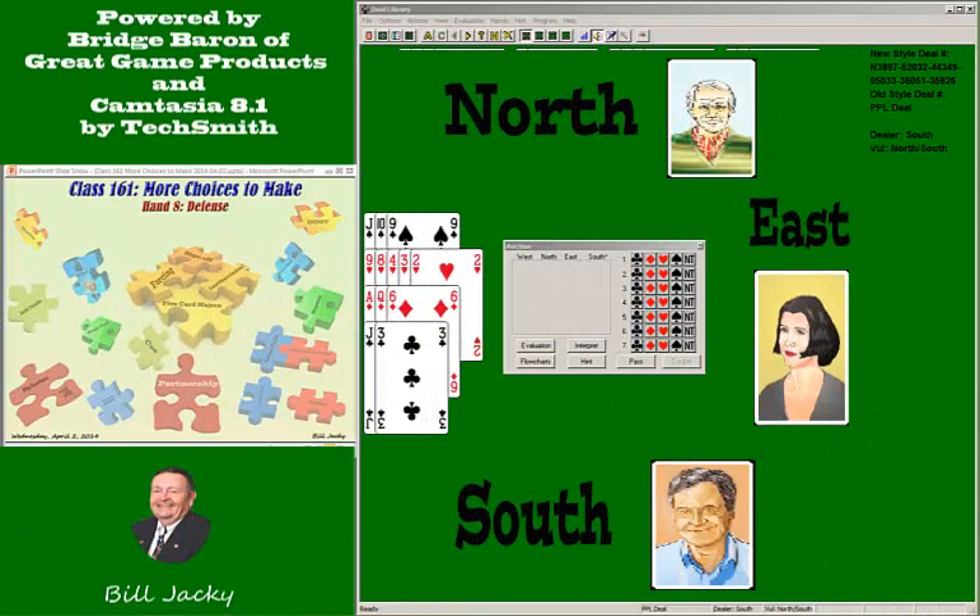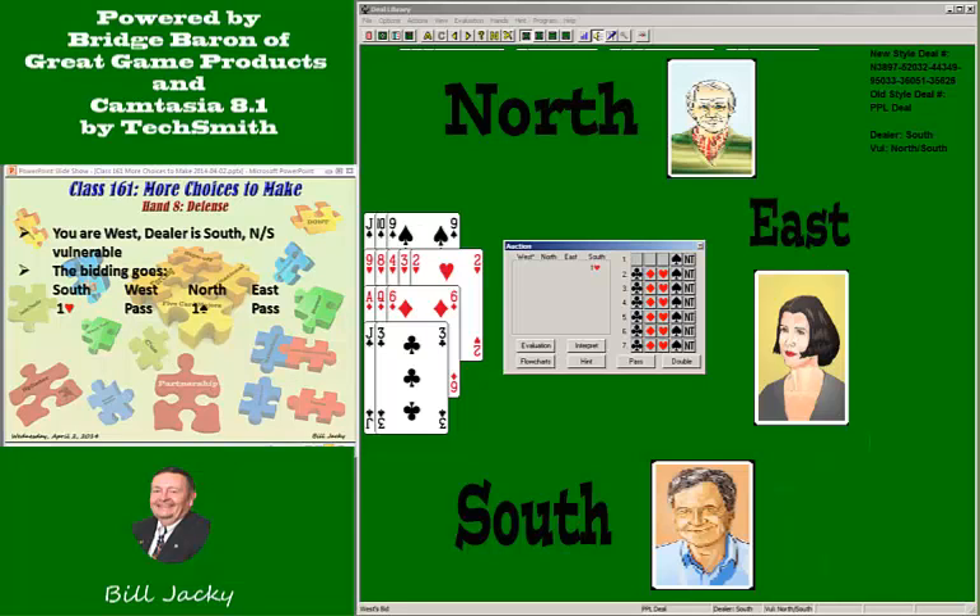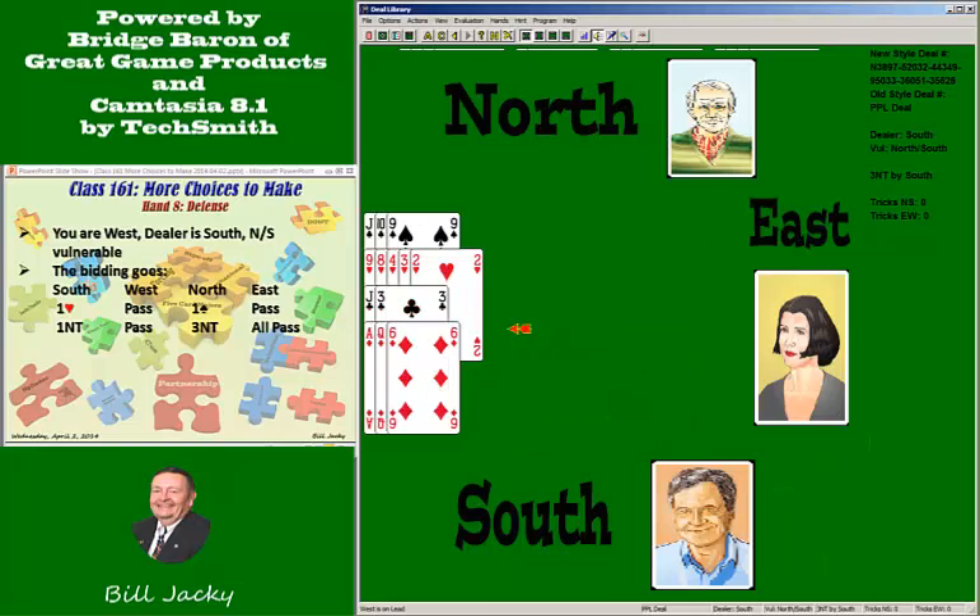Here on hand eight, you are West. The dealer is South and the opponents are vulnerable. The bidding goes: one heart by South, you pass, one spade by North, partner passes, one no trump by South, you pass, three no trump by North, and everyone passes. You are on lead against three no trump.